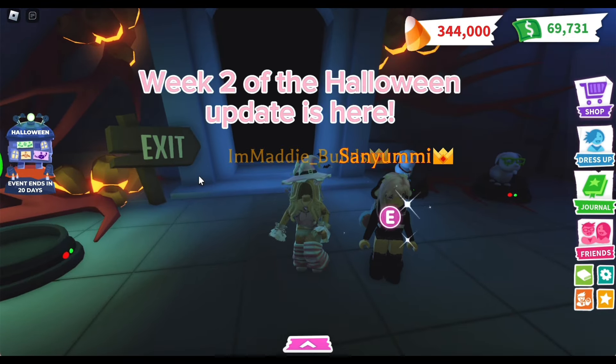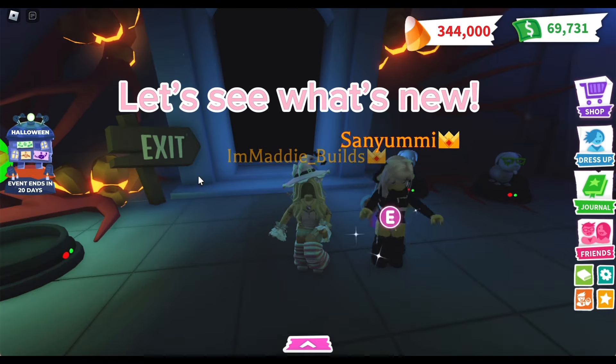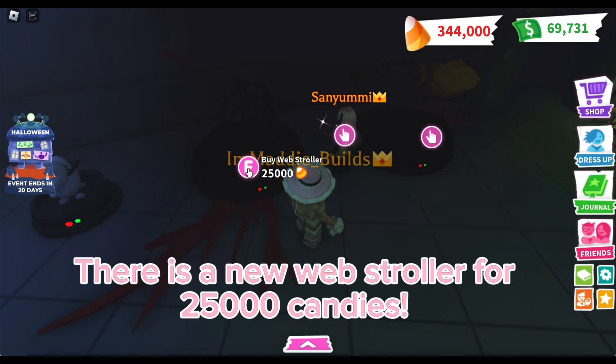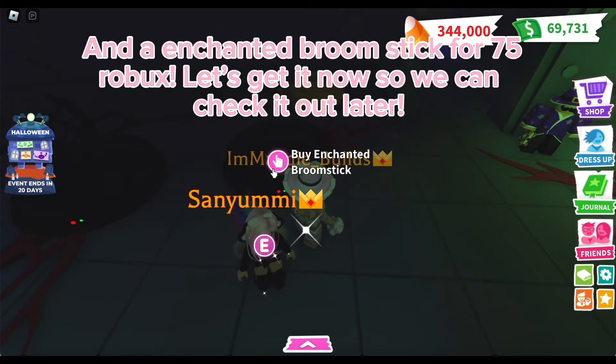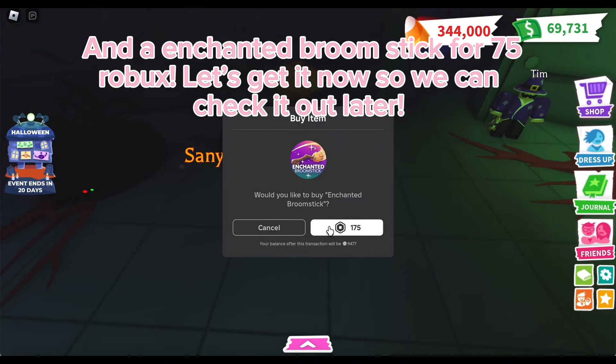Hi everyone, week two of the Halloween update is here, let's see what's new! There is a new web stroller for 25,000 candies and an enchanted broomstick for 75 Robux — let's get it now.